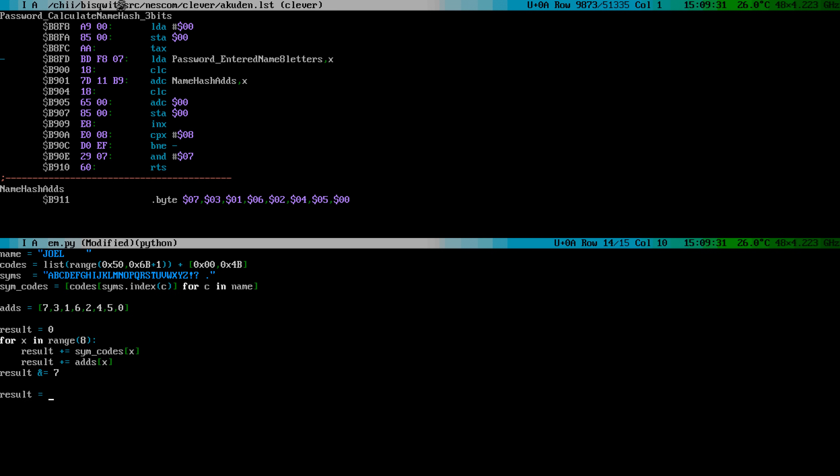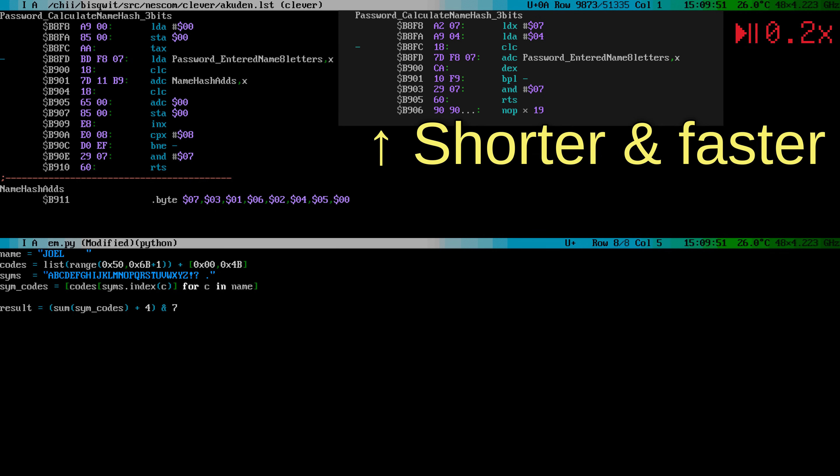The code produces a single numeric value — let's call it result. It performs a loop, processing each of the 8 characters of the name. The character value is added to the result, and also a value from a supplied list is added. The supplied list is 8 numbers long and contains 7, 3, 1, 6, 2, 4, 5, and 0. Finally, only the three lowest bits of the result are saved using the AND operation. This loop can be expressed much more simply using Python's sum function: we take the sum of symbols and the sum of adds. Since the sum of adds is always constant, we can replace it with 28 — or, because it is ANDed, with 4. Instead of all that assembler code and an 8-element constant table, they really could have done this for the same outcome, and saved 19 bytes of precious ROM space.